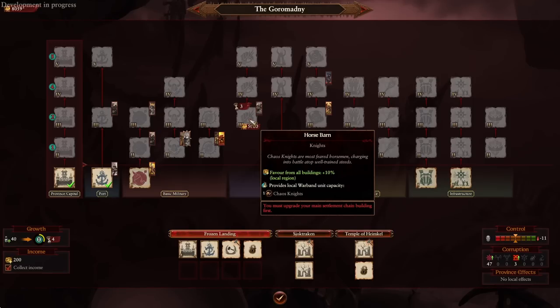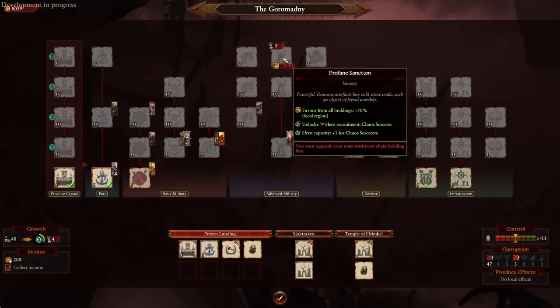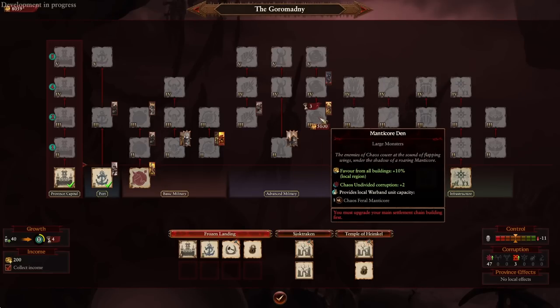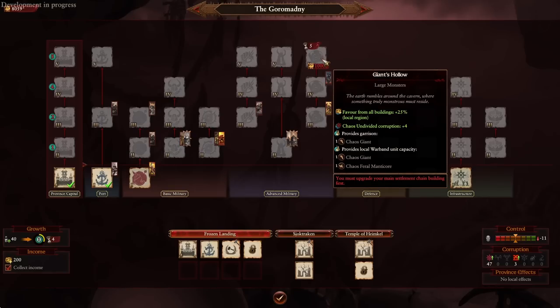Once you reach the advanced military buildings, you start seeing income boosts — favor increases all the way up to 25 — and an increase in rank for all units. The rank increase is very useful because the warband mechanic requires hitting rank five before you can upgrade to higher-tier units, so starting with additional rank helps you get there faster. For the Sorcery building chain you get another 50% income increase as well as another hero type — Sorcerers. The large monster building chain provides more income, more Chaos Undivided corruption, a Chaos Giant in your garrison, and additional warband recruitment capacity.